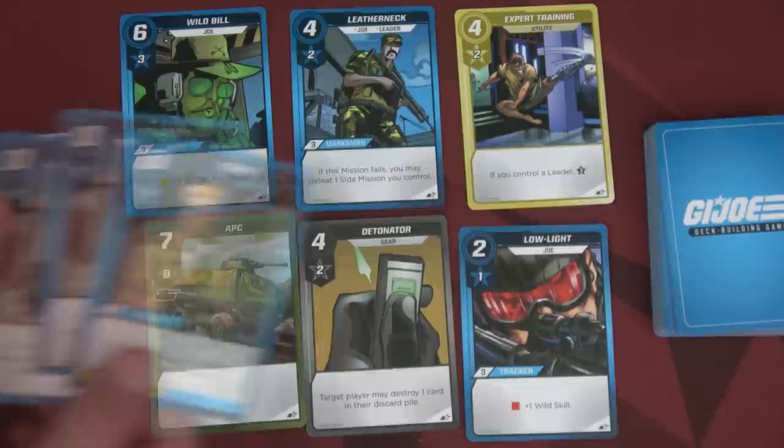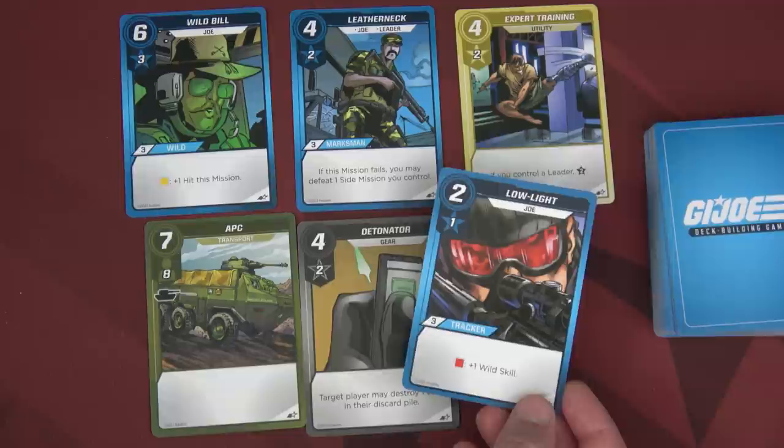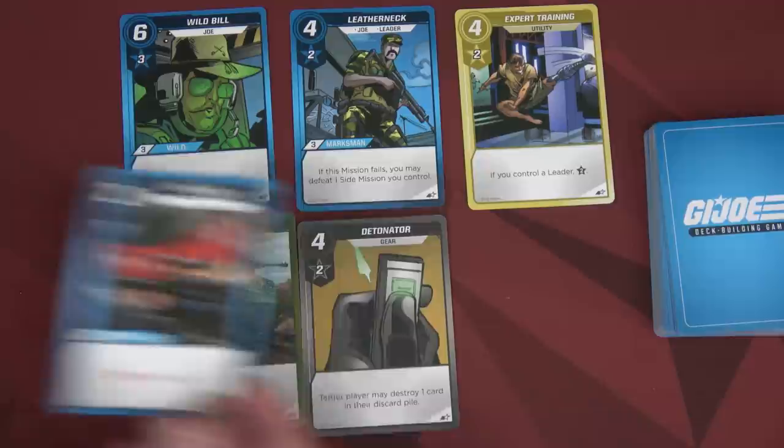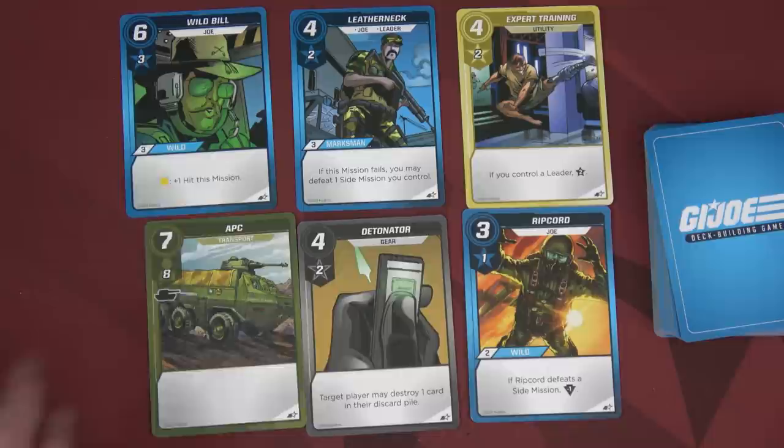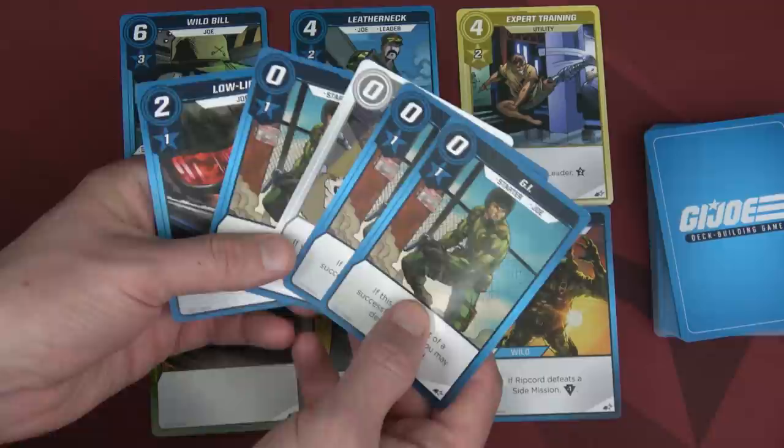With three recruit, I think I'm going to grab the Low Light card — it costs two, gives us one recruit. If we're ever on the threat track in the red space, it also gives us plus one wild skill. It gives us three tracker dice, so if we're doing a mission where we need tracker as a skill, we get to roll three dice. Unlike most deck builders, this card goes onto the top of my deck so I'll draw it right away. I'll end my turn, discard, draw five more — and there's my Low Light plus my second effort card.